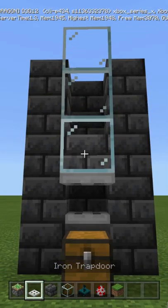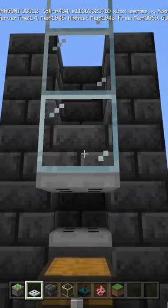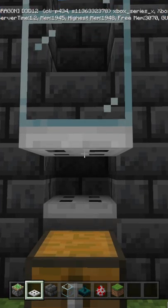Put a trapdoor underneath and now attach this to your farm. And then whenever a mob falls into it, even the babies, it will be crushed.